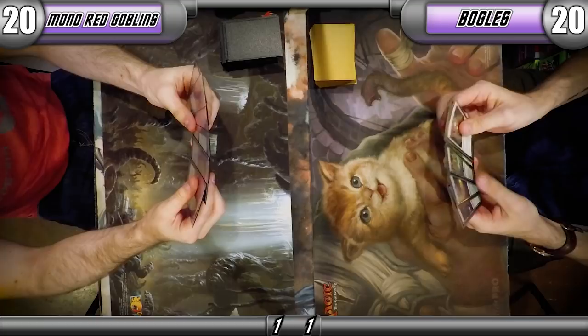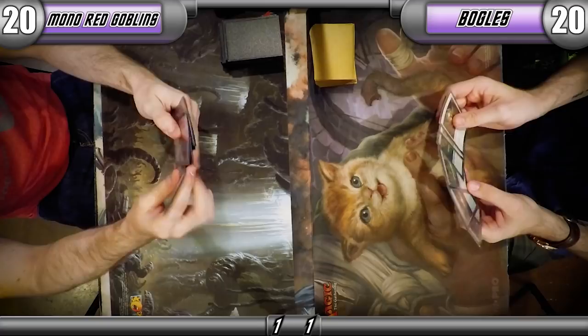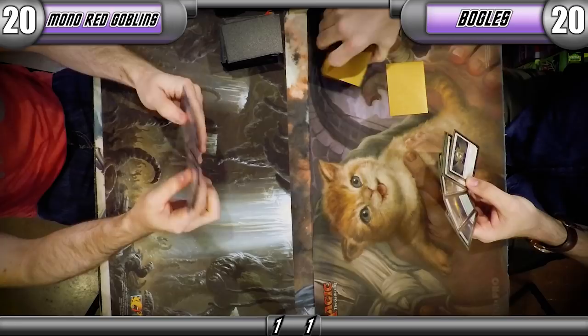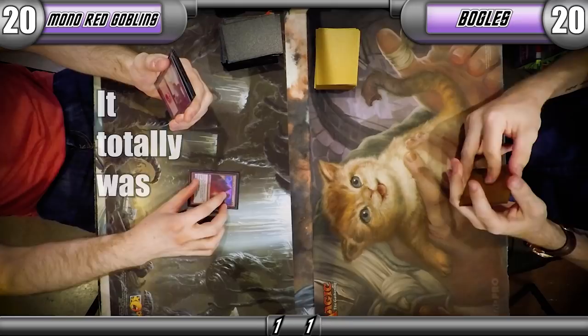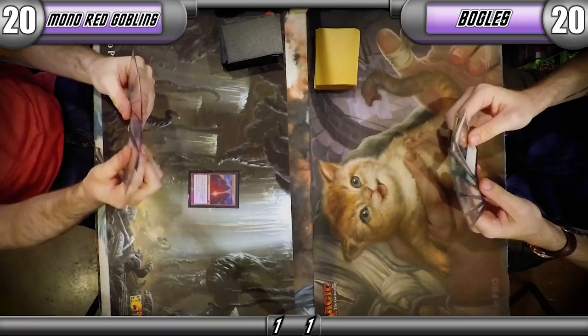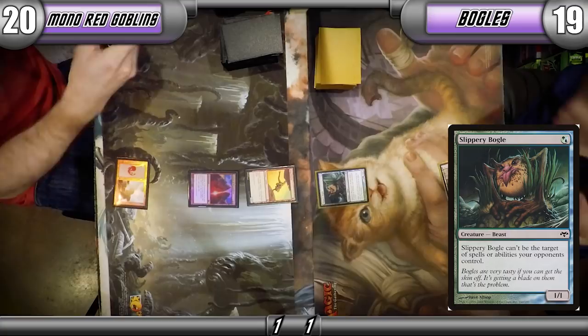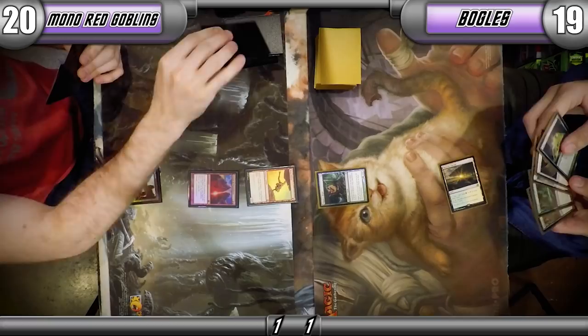Alright, the illustrious Game 3. It looks like I am keeping a one-lander. Canopy is really meant to draw you cards late in the game — it's only a two-of. Having it as my first land, I'm going to be taking damage against a red deck like this.